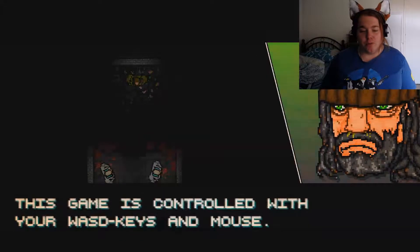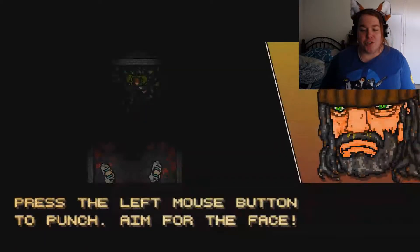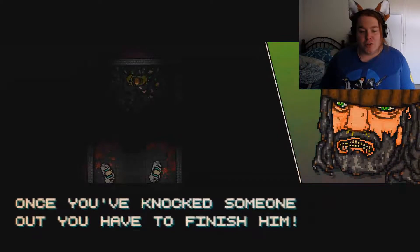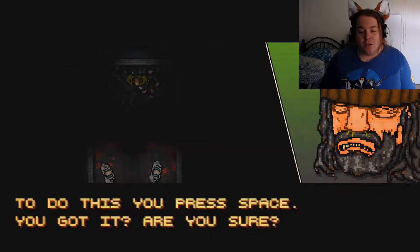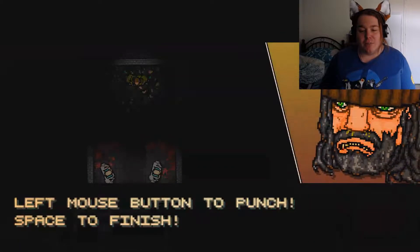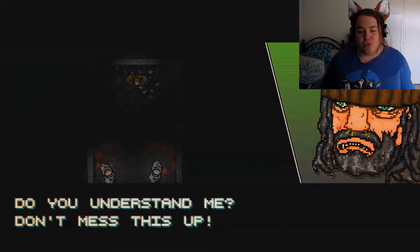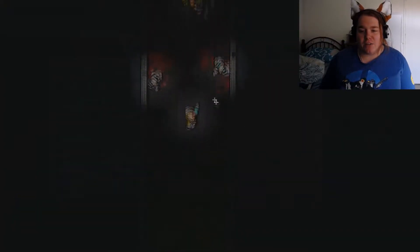The game is controlled with your WASD keys and mouse. Press the left mouse button to punch — aim for the face. Once you've knocked someone out, you have to finish them: press space. Left mouse button to punch, space to finish. Don't mess this up, Mr. Floating Hobo Head.